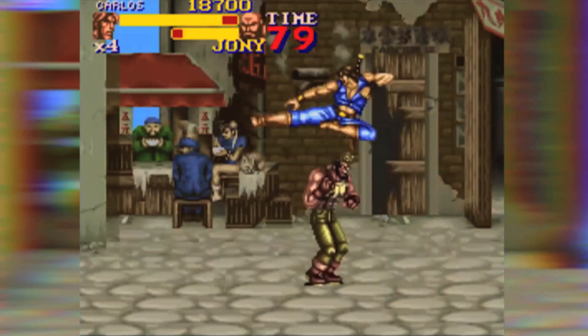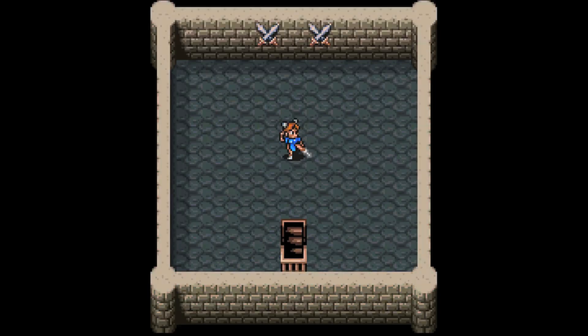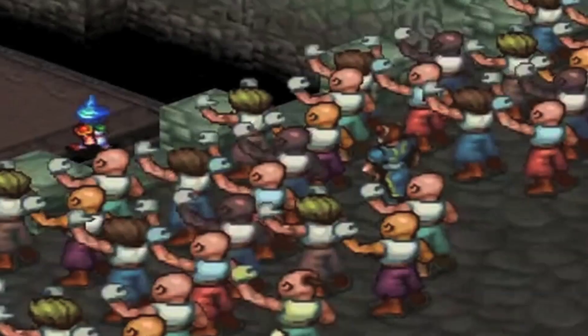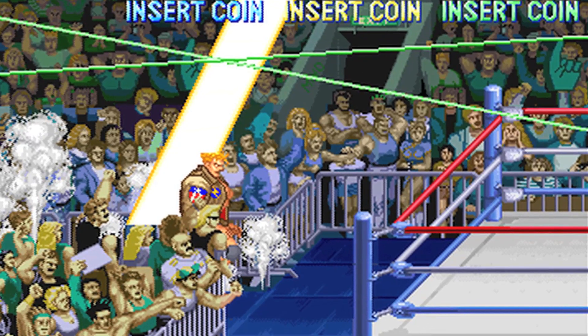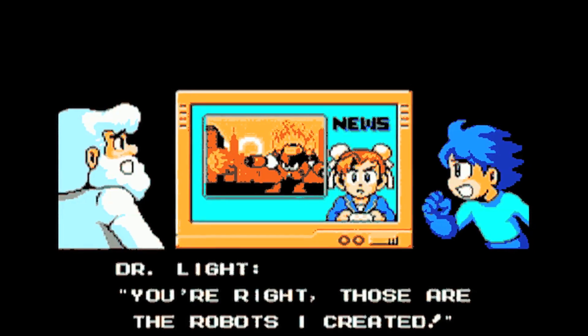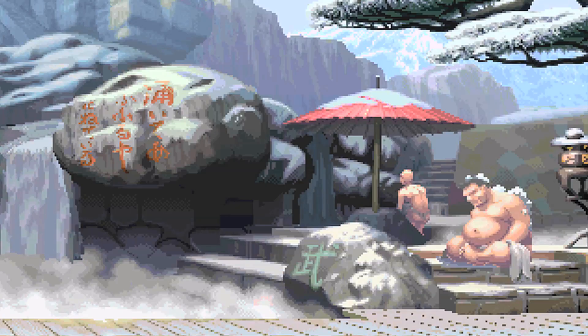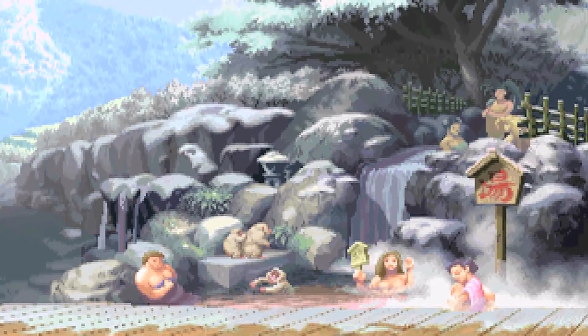Number 8: Cameos. Chun-Li made a cameo appearance in Final Fight 2, appearing in the first stage where you can see her in the background enjoying some ramen noodles. But that's not the only cameo she's made. You can find her in the first Breath of Fire game as well. Then in Breath of Fire 3, she makes another appearance along with Sakura. In Saturday Night Slam Masters, you can find her within the audience. In Mega Man 9, she portrays a news reporter. And in the Tokyo stage of Street Fighter III: New Generation and Second Impact, you can find her in the background as well.